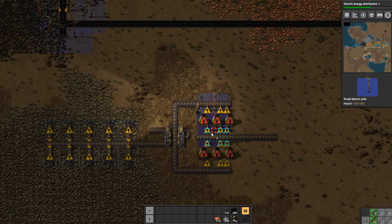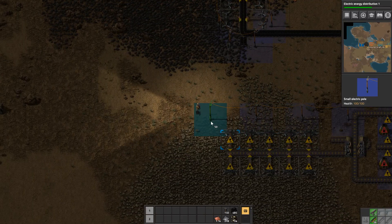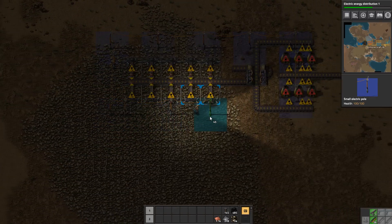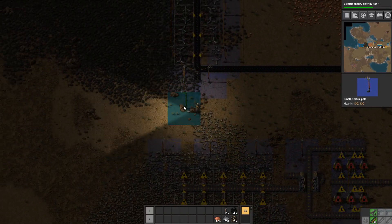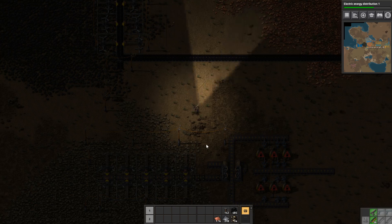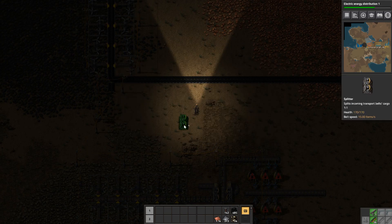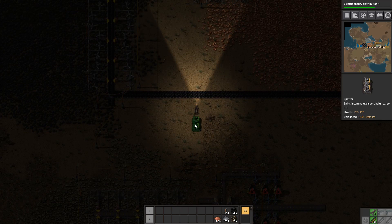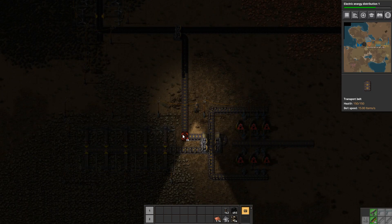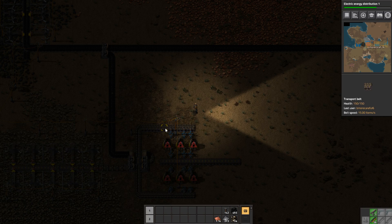Power. All right, now let's just take straight from this line right here and we'll just pull right off of this coal line and run it down to here. So what else do we need for that?